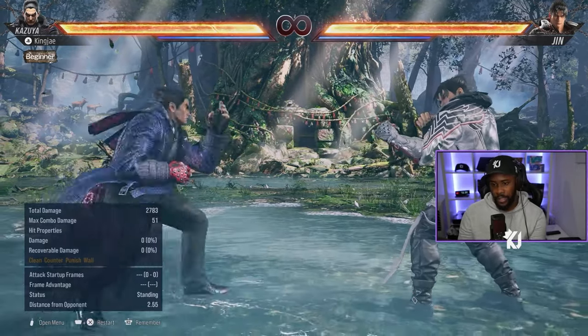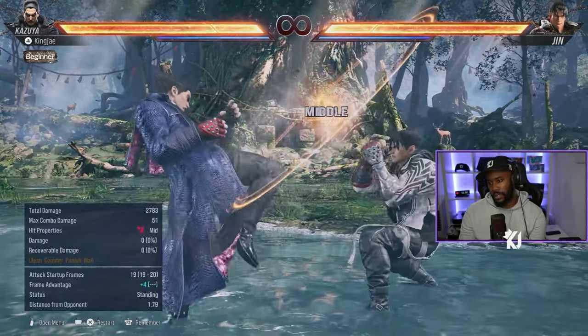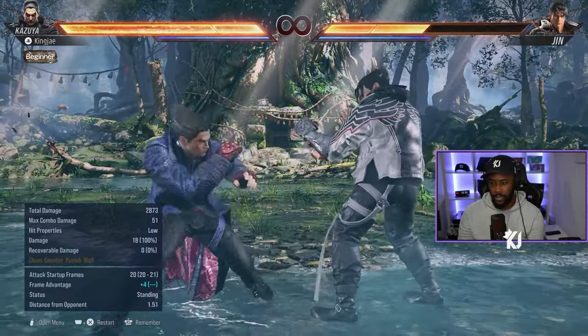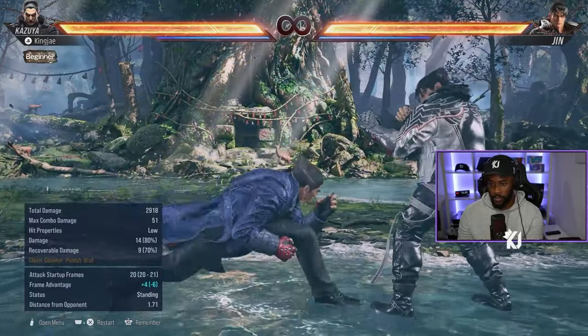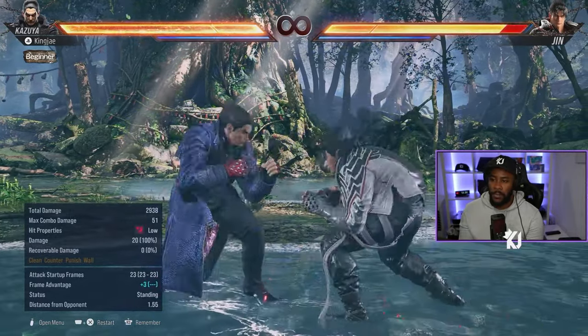You've also got plus-frame tools — like forward 4 into full crouch. You've got good lows: down-back 4 is in my opinion a pretty good low, and it hits grounded and flips them over on the ground.